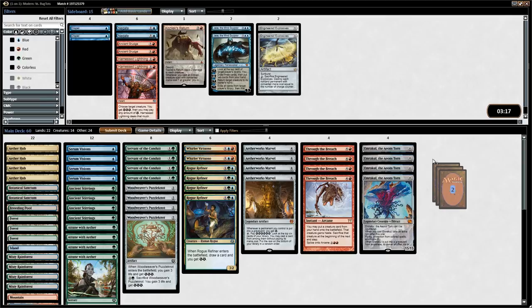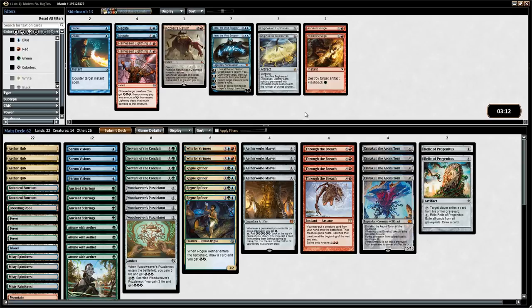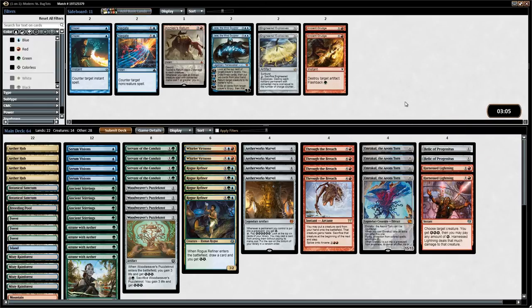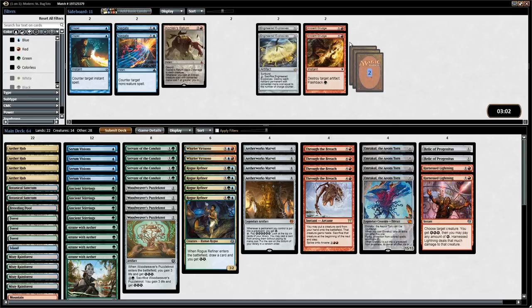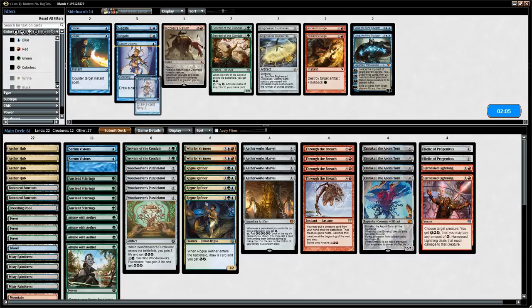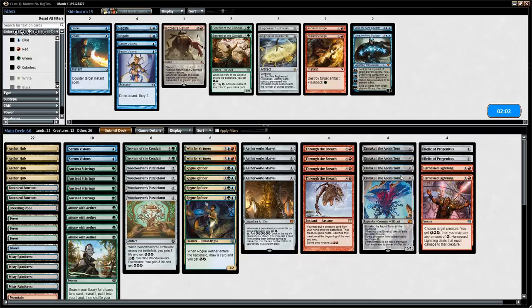Pretty close game against the Hollow One deck. For sideboarding: we definitely bring in two Relic of Progenitus. Ancient Grudge has merits since it can blow up a Hollow One, but it feels a little narrow. Harness Lightning seems fine as a way to remove one of those big creatures. Jace is interesting since bouncing a Delve creature or Hollow One can be nice, but at four mana it's a bit slow. Our opponent will likely bring in Ancient Grudges for the Marvel, so we keep maximum Through the Breaches. We shave some Servants since they can die to Collective Brutality or Lightning Bolt, and trim some Serum Visions.